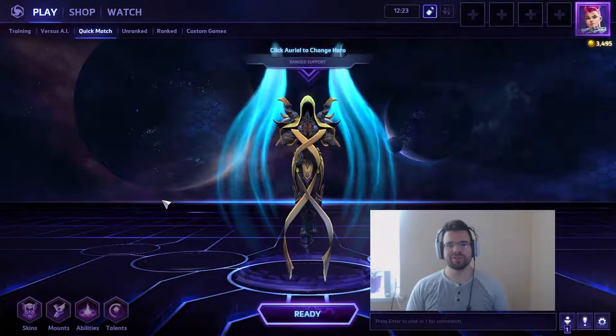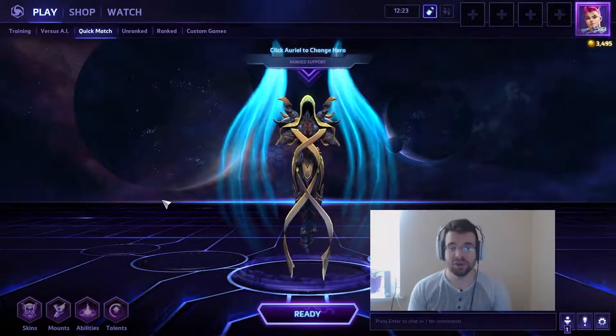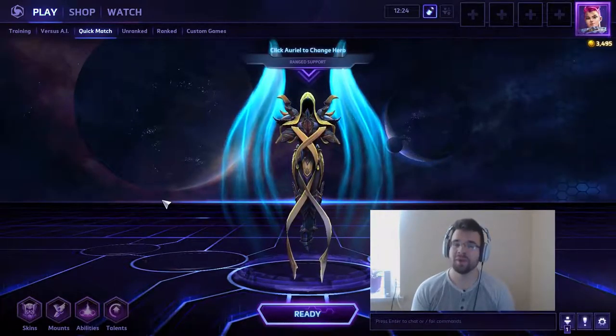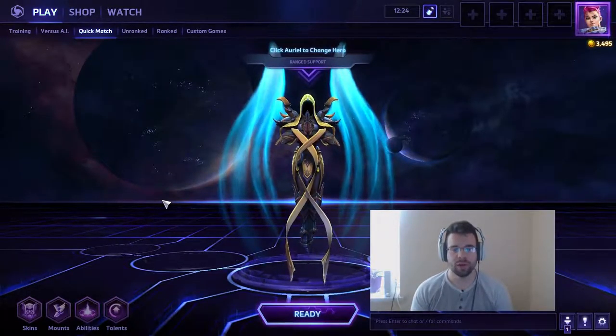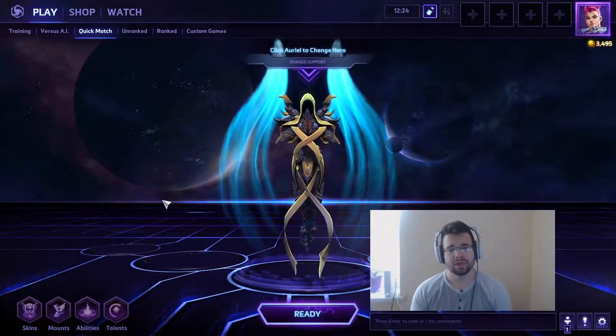What's going on, it's Colosalus here, welcome back to another Heroes of the Storm video. Today we are taking a look at the newest support addition to the Nexus: Auriel from Diablo, the Archangel of Hope, who doesn't have mana but relies on her energy to heal her allies. I tried recording this twice and the game went well but my commentary was awful.